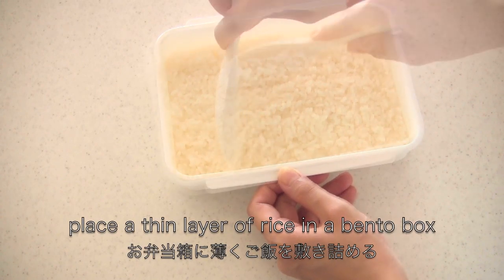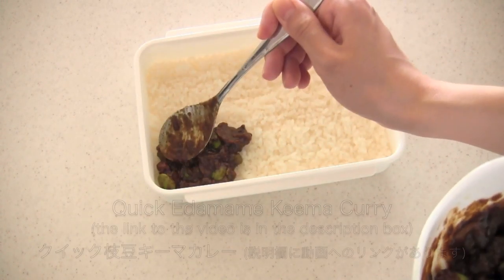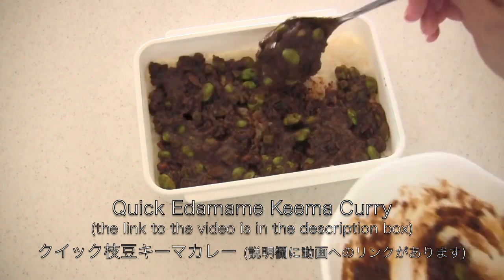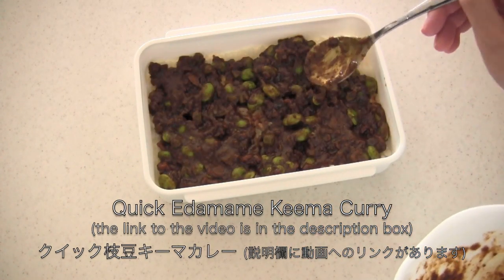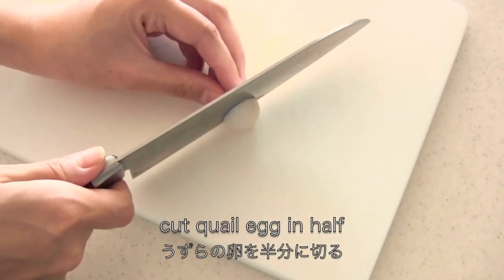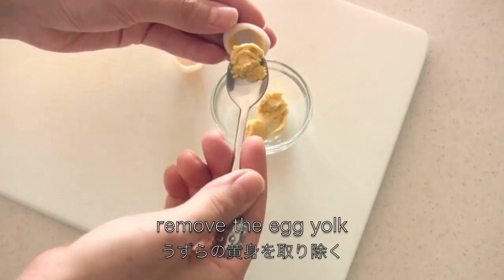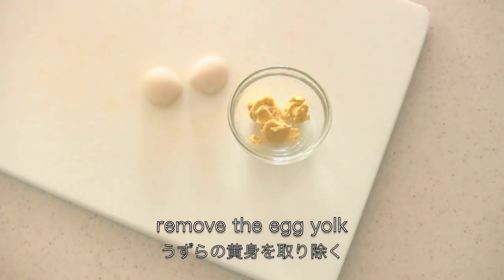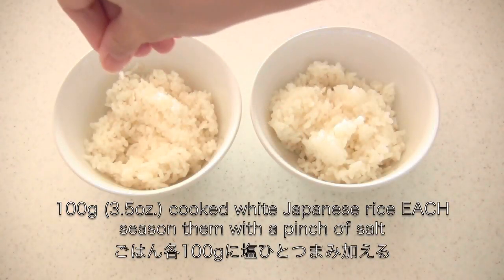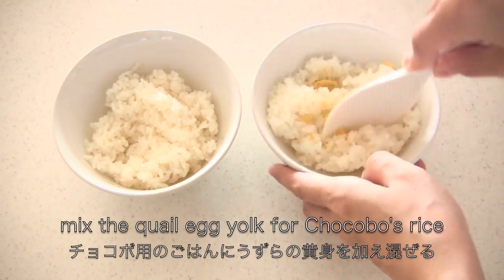Put rice in a bento box. Then place edamame. I have a video in the description box. Cut quail egg in half, then remove the egg yolk. Season the rice with a pinch of salt. Mix the quail egg yolk for the Chocobo's rice.